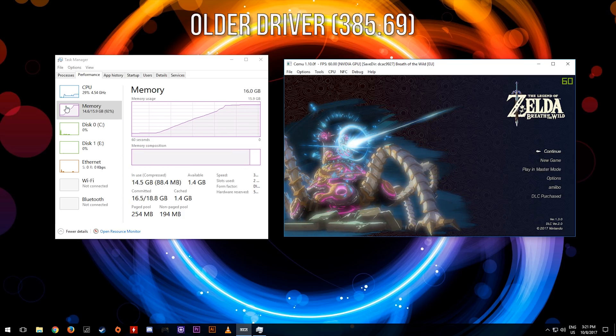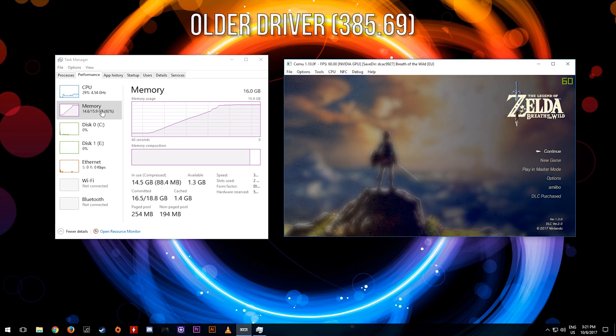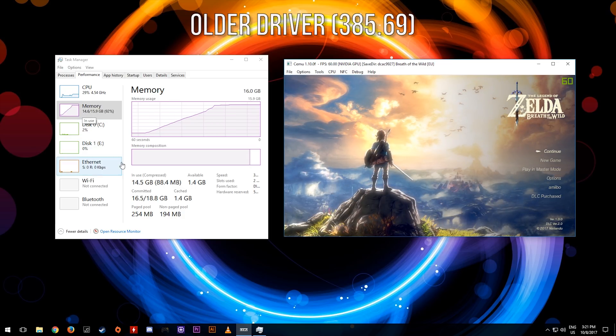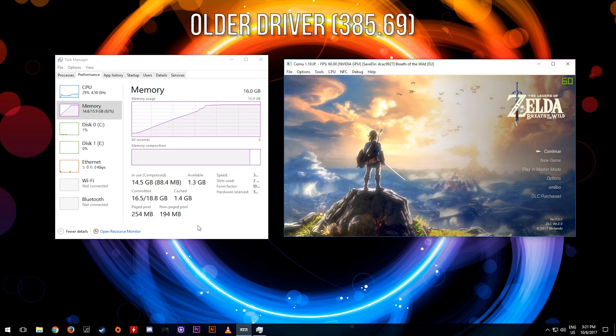The main statistic we want to look at is the committed memory — as you can see here it is 16.5 gigabytes. This amount of memory usage will basically make the game unplayable and a complete stutter fest for anybody who wants to play Breath of the Wild using 8 gigabytes of RAM in their systems.